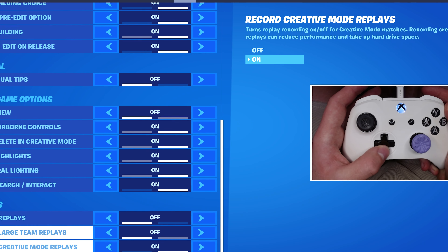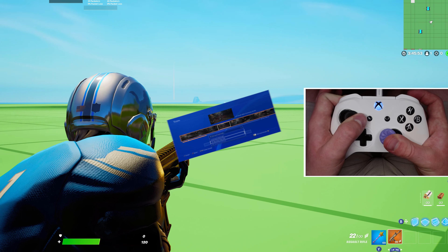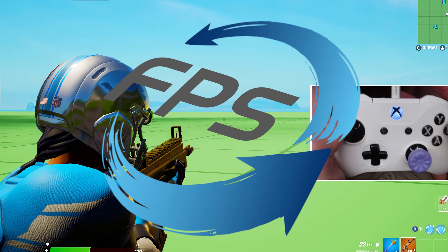But all of the replays, go ahead and turn these all off. This will stop your game from recording while you play, so you'll get better FPS even if you're on console.